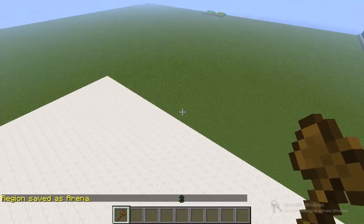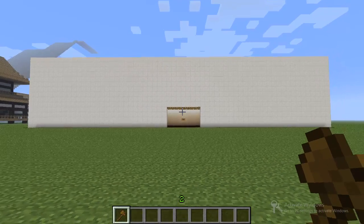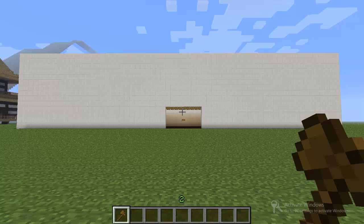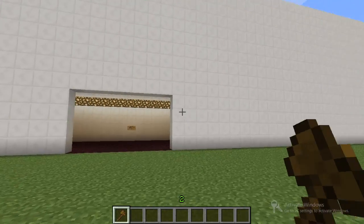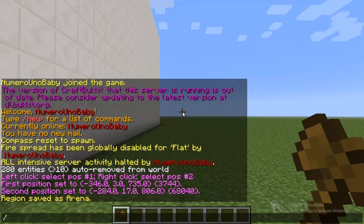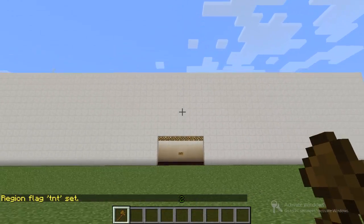So here is where you can customize the region by setting up flags. Flags are pretty much rules that prevent actions or certain things from happening. So let's say there's a TNT flag — if you wanted to set a TNT flag and deny that flag, then there would be no TNT in this region. So all flags that you create apply to the region that you type. Type /region flag, the name of the region — mine is arena — the flag TNT, and then deny. Now it says the region flag TNT has been set to deny any TNT. That's how you set up a flag.